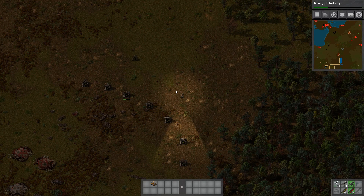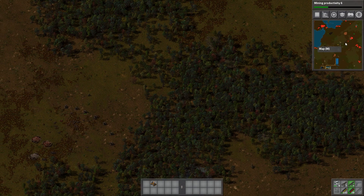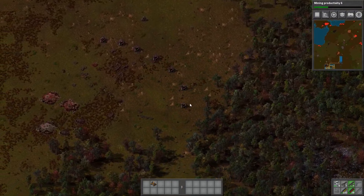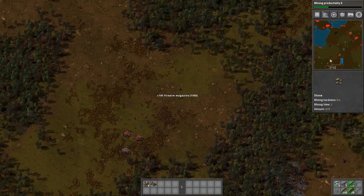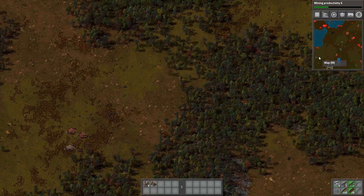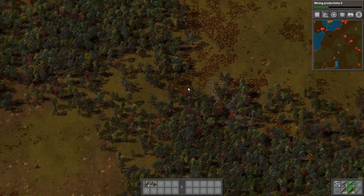Hello and welcome back to Factorio. So last time we were getting ourselves up and it would be nice if I could move the map independently of my character, but we were getting over here and getting this oil. However, there are some bad guys around the oil so we're going to have to work our way up there. We've cleared out this area. The problem with this oil is that there's no protection up there, so we are going to have to have gun turrets up there non-stop, which is alright but it's not ideal.